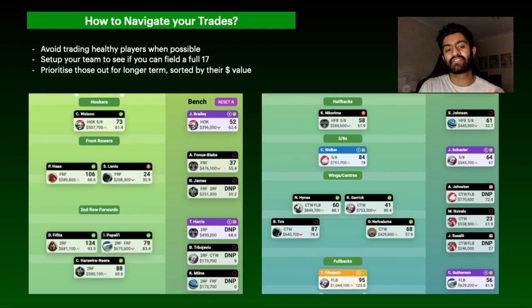Looking at my team, Brian To'o looks like the biggest sell candidate — out for probably the rest of the season and expensive at $640k. After that it comes down to either Tohu Harris, Sean Johnson or Matt Ekevalu, who are all likely out for the rest of the season. Then it's a decision of whether to strengthen second row, halfback or bring in another centre.